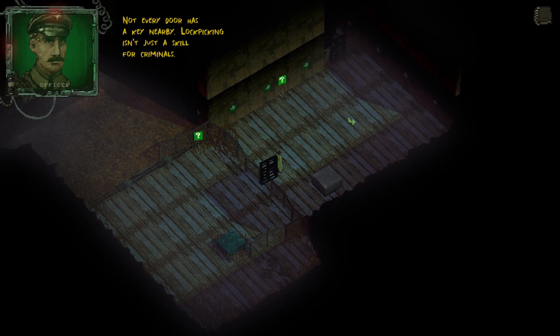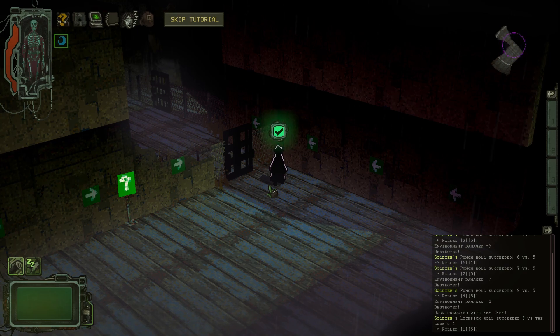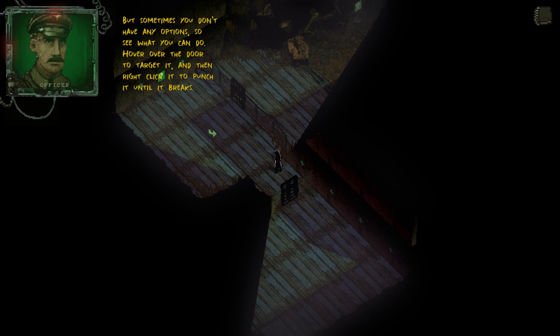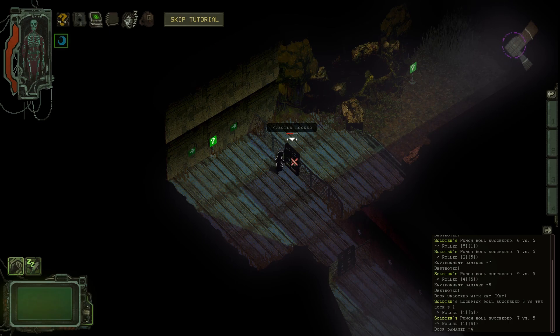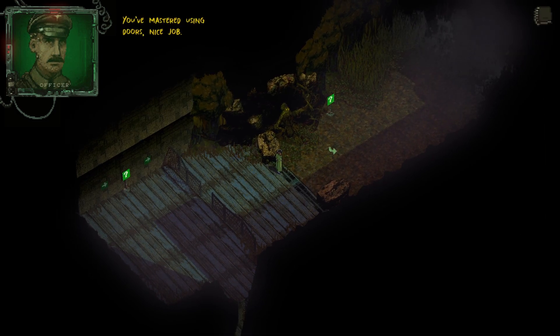If the lock is too hard to pick, you can always resort to brute strength — this should never be attempted while behind enemy lines. Breaking down a door is loud and can draw attention, but sometimes you don't have any options. Hover over the door to target it, then right-click it to punch it until it breaks. You've mastered using doors — nice job. And punching them.